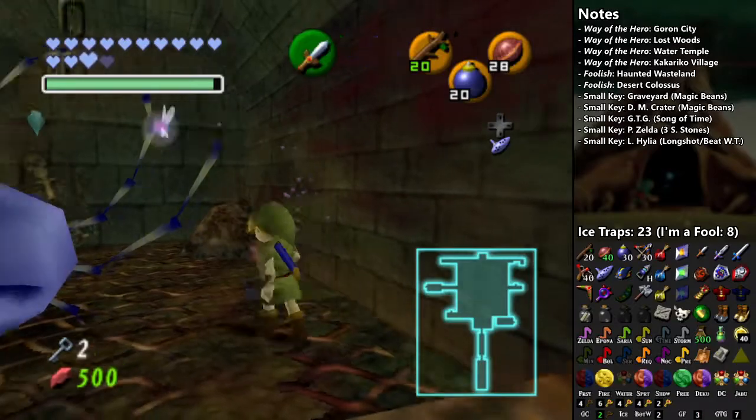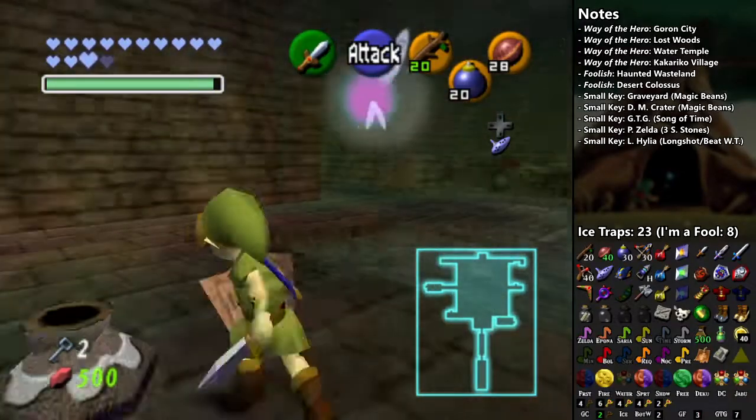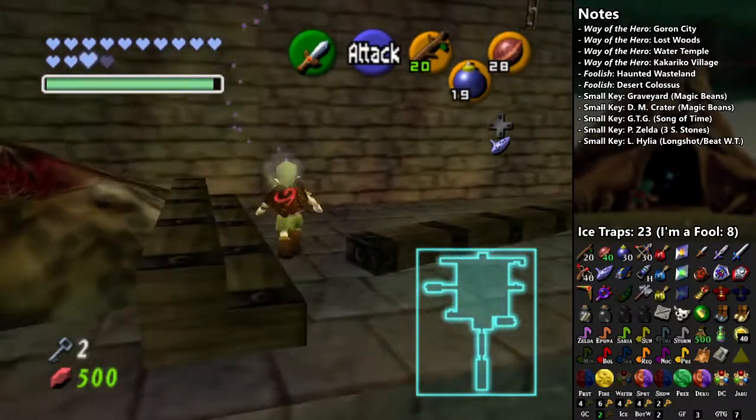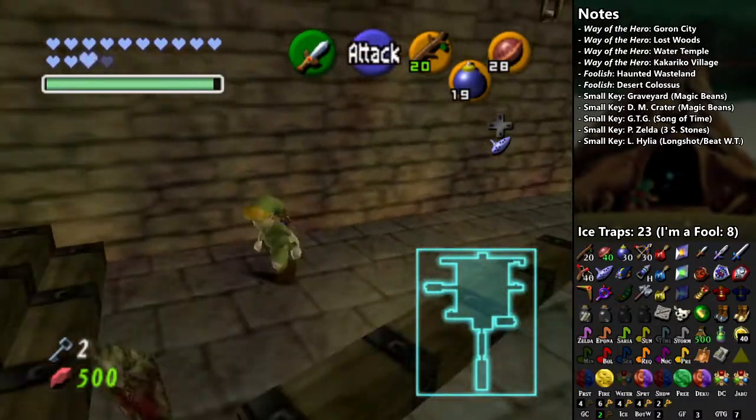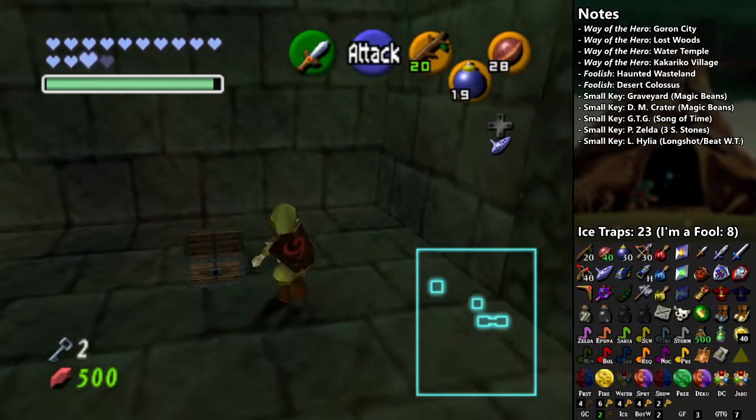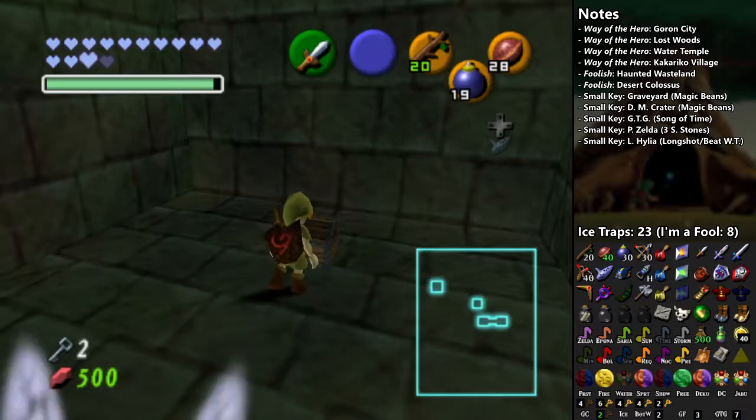There we go. That's a neat little trick I learned recently — I can skip having to fight that Skulltula altogether. There are a lot of secrets around here, such as invisible walls. If you don't already know where they are, it could be a bit of a struggle trying to find everything here.